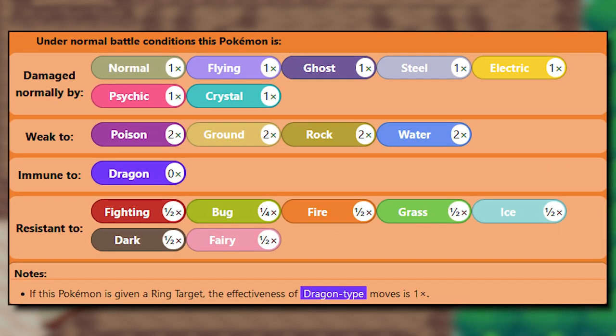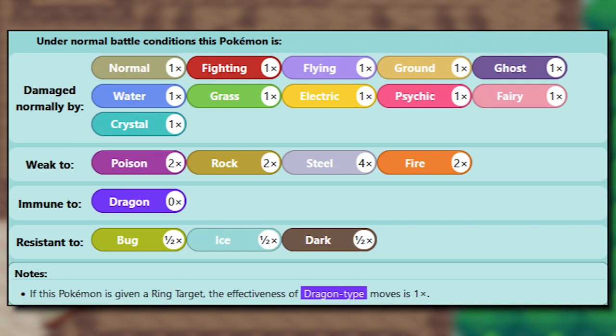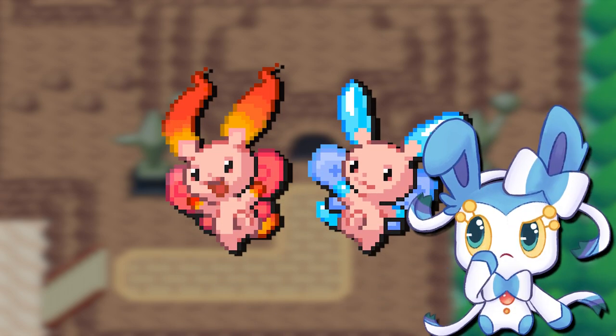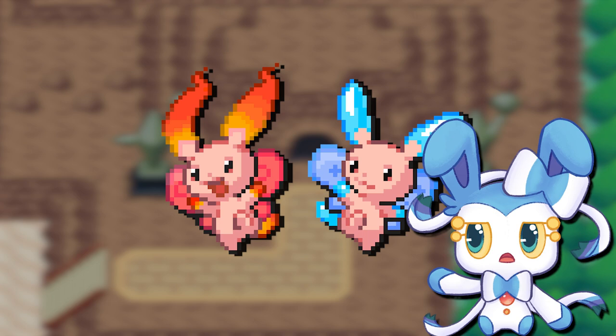Fire/Fairy is definitely the better typing because it has more resistances. While Delta Minun's weaknesses may be less common, one of them is a quad weakness to Steel, and its resistances are awful. These two are only useful for the gimmick of Quiver Dance and Baton Pass, but even then, there are much better Deltas to use that have higher stats.